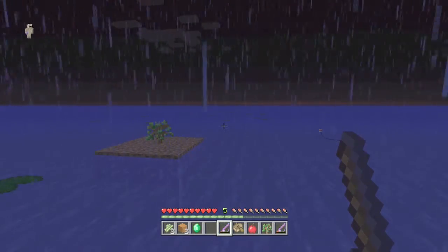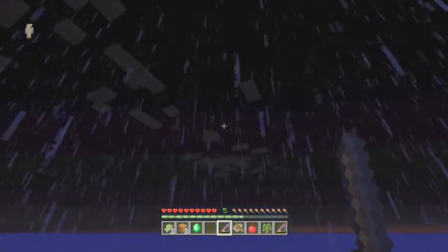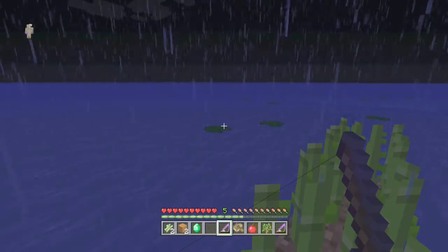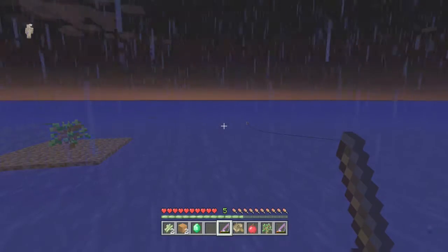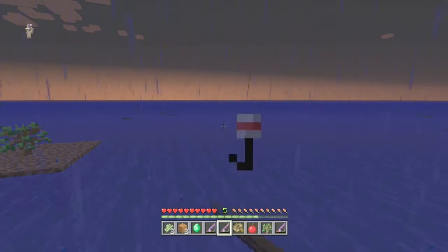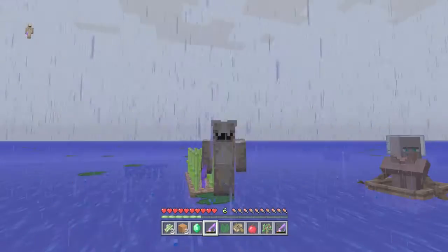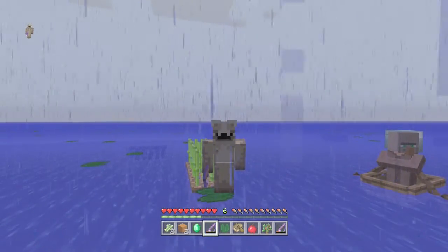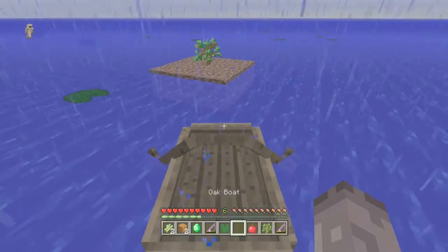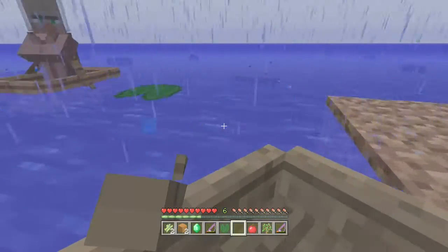I wonder if this tree will ever actually grow. Probably not now because it's raining and it's night time. I've just come up with a great idea - I know there's a witch hut here somewhere, because I made the map. So let's go and find it and punch the wood, because then it gives me wood and then I can make an axe - well, a pickaxe. So then I can get the bone meal and make this tree grow.